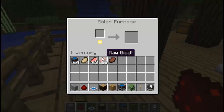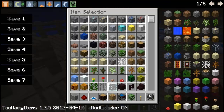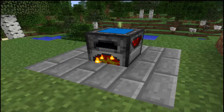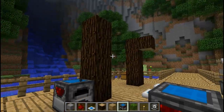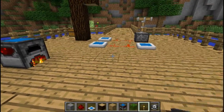Let me place down a solar furnace right here. If you notice there's a yellow little block there — that means the sunlight is directly hitting the furnace, meaning it will work. Let me make it nighttime... and my game froze again. The furnace is cursed. It's kind of buggy at the moment but it'll soon be fixed.